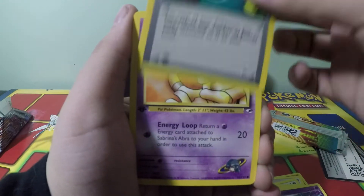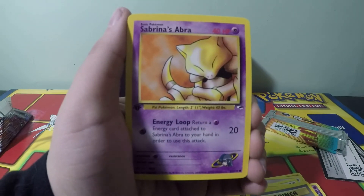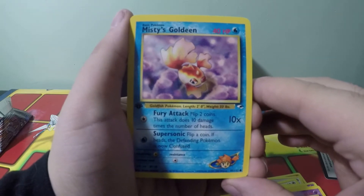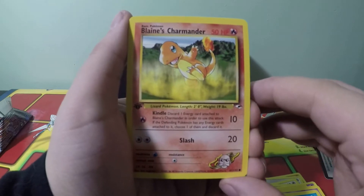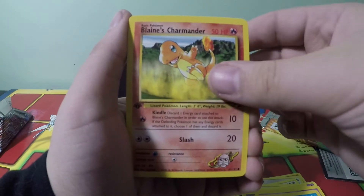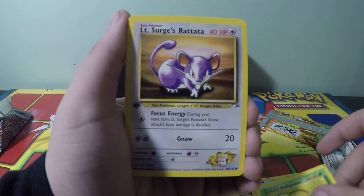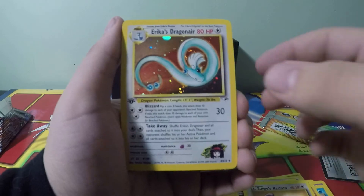Energy Flow, Sabrina's Abra, Misty's Goldeen — nice card. Blaine's Charmander — that's a good one, especially in first edition. Erika's Bellsprout. Lieutenant Surge's Rattata. Oh... oh...